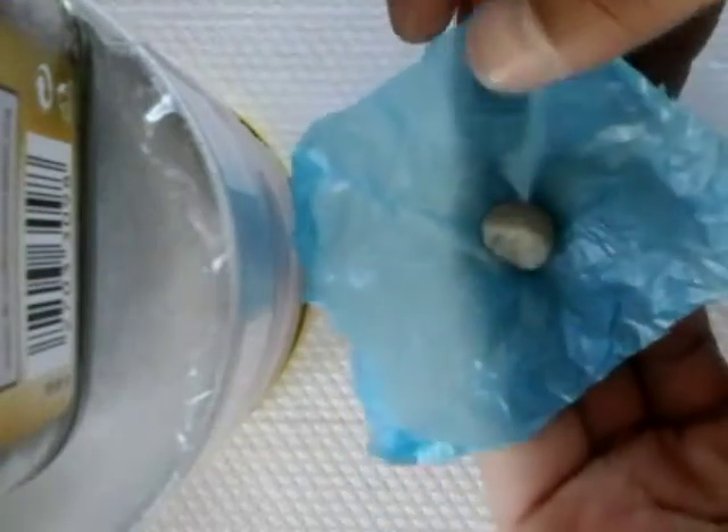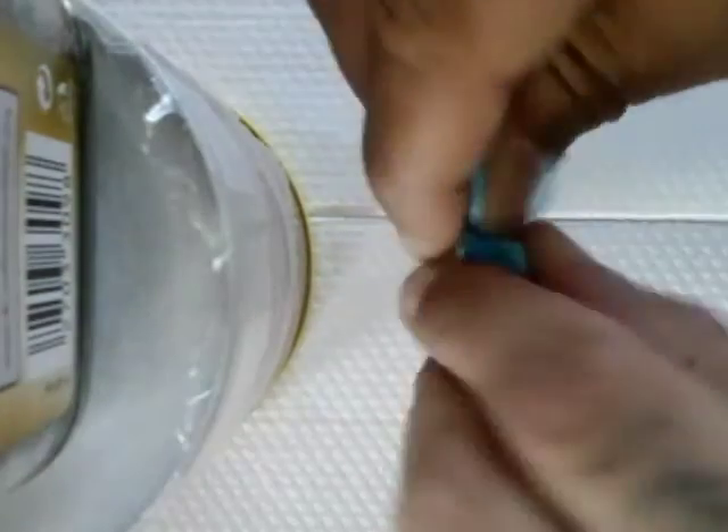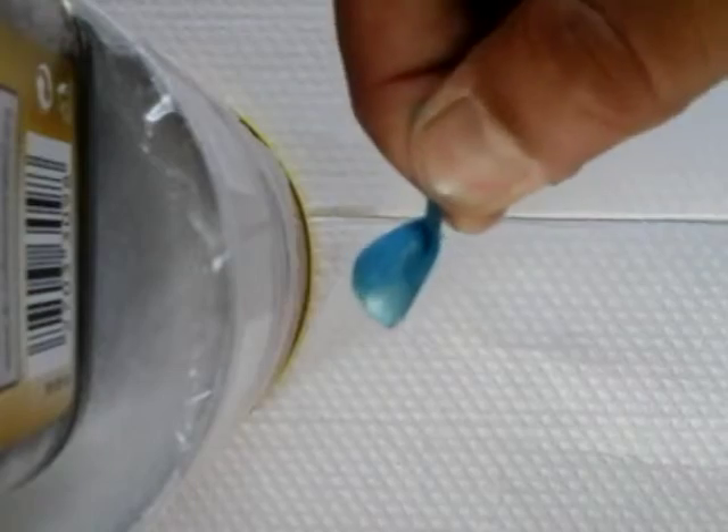To do this, I grab the pebble in the trash bag, fold it around like so, and twist the trash bag. Very easy. Nothing to it.